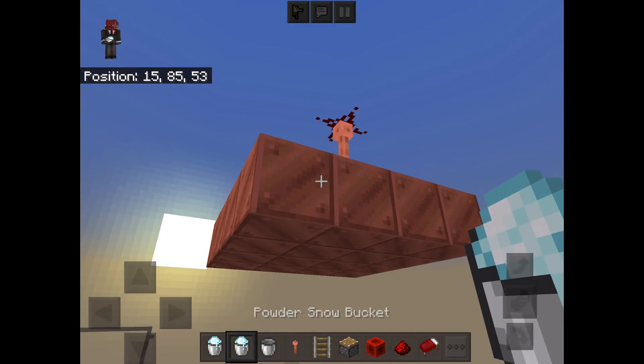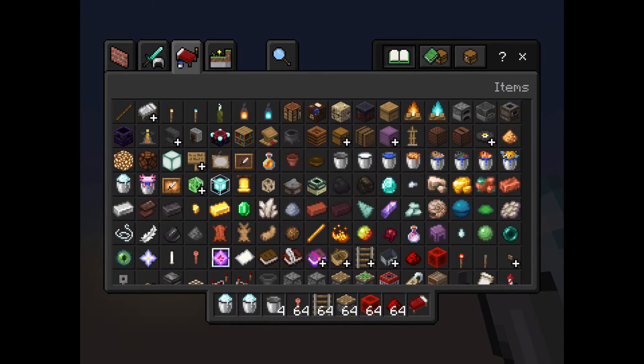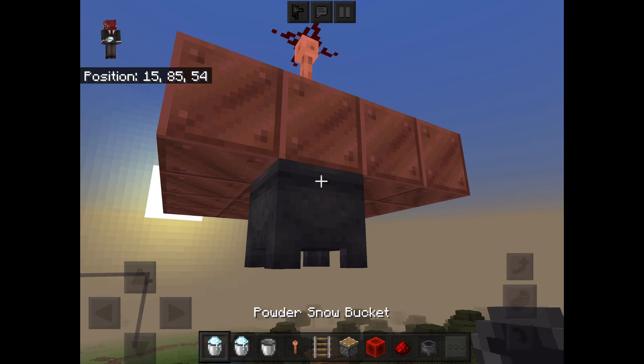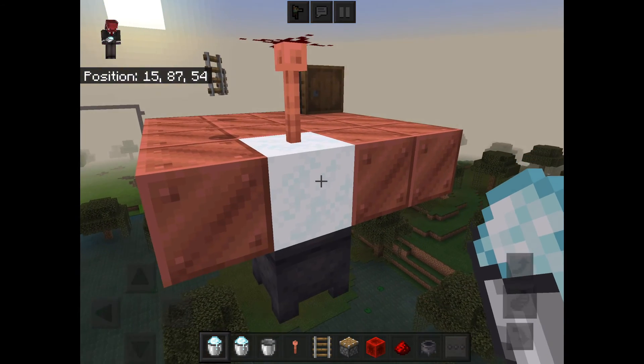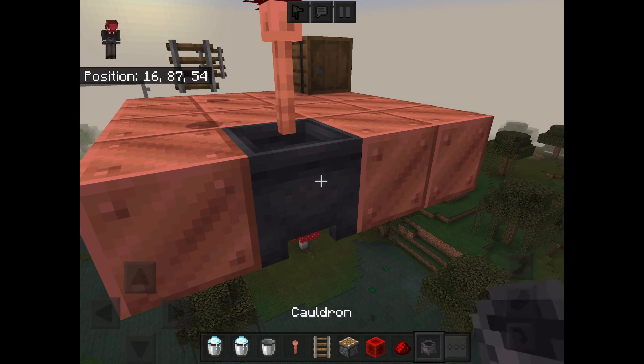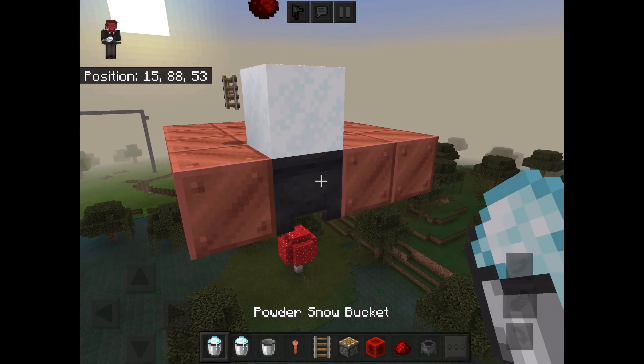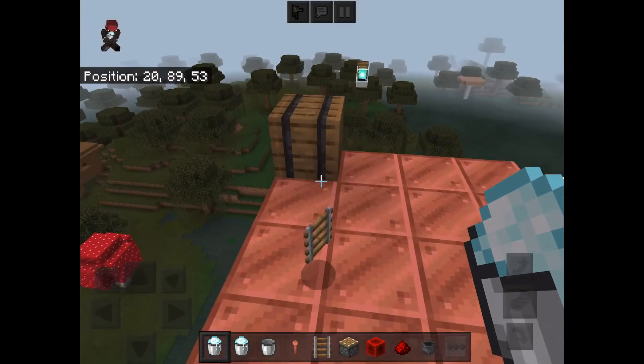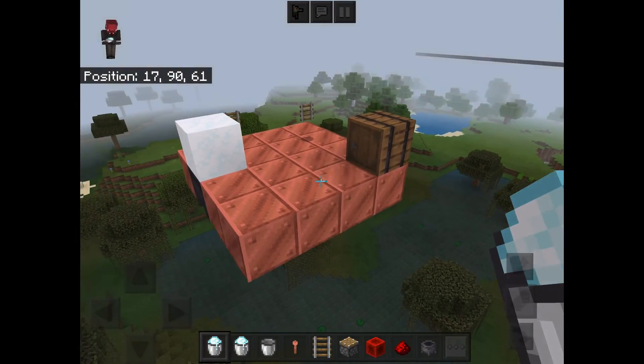There are so many glitches to do with the cauldron. Hopefully this one works — oh, I did it completely wrong. No, it just breaks the redstone. Okay, so that's the second glitch, goodbye.